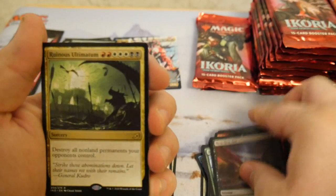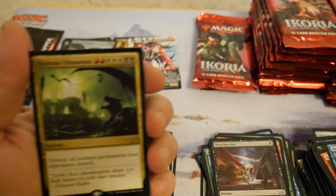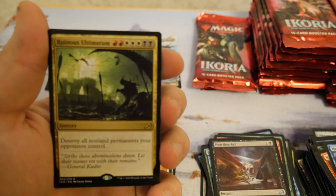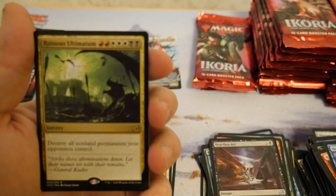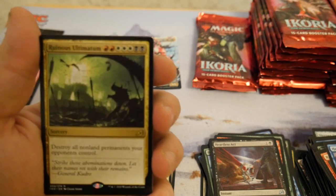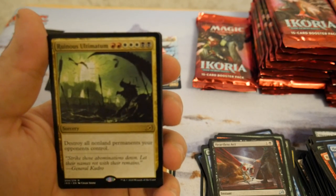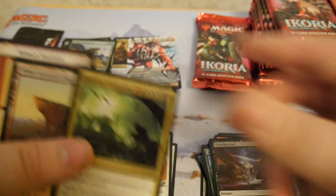Ruinous Ultimatum — one of the ultimatum cycle cards they finished in this set. Most of them are pretty good — by pretty good I mean they're Commander playable. This is pretty decent for this color combination, Mardu. It destroys all non-land permanents your opponents control. Overall just a decent card. My favorite is Eerie Ultimatum.